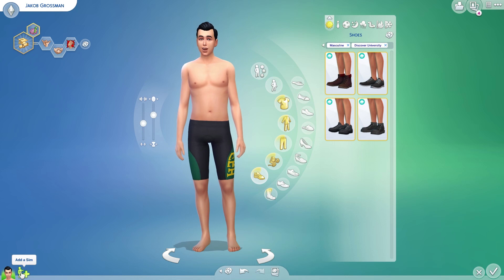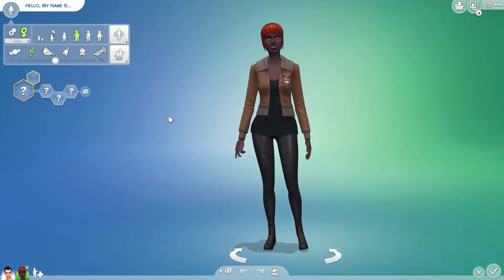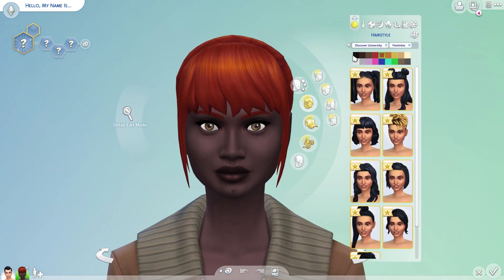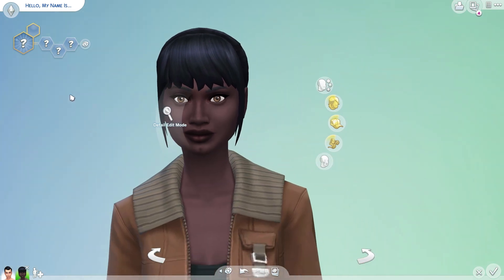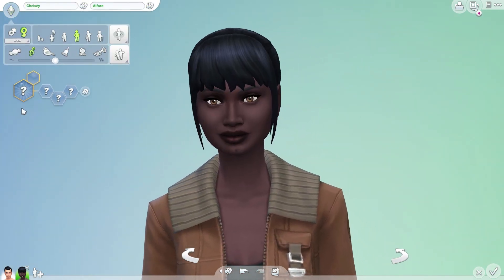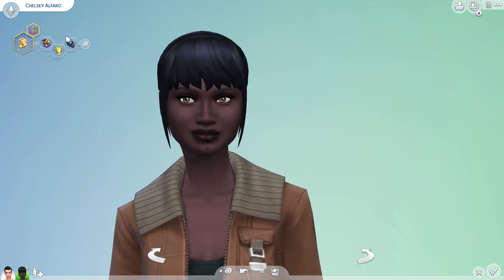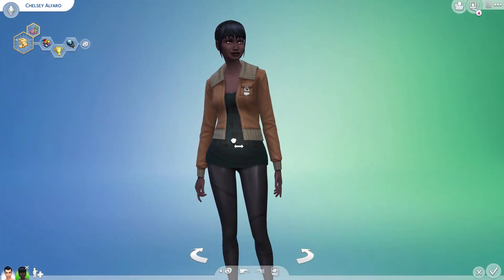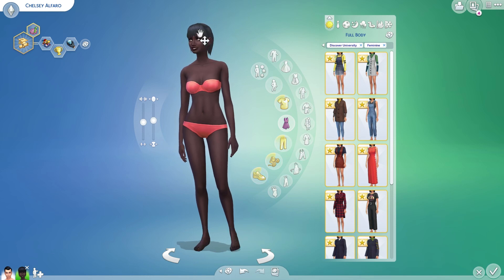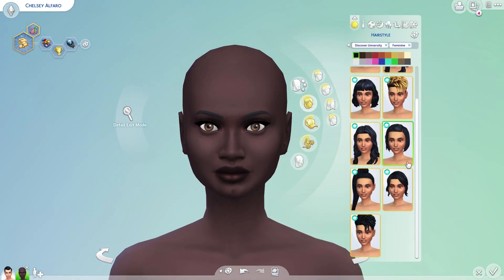So that was men — pretty darn good! I am already impressed and we haven't even gotten to the girl stuff yet. We have a new female sim. I'm going to change her hair color and give her a name — Chelsea Alfaro. She'll also take the new Academic aspiration. We'll just randomize her traits to make life a little easier.